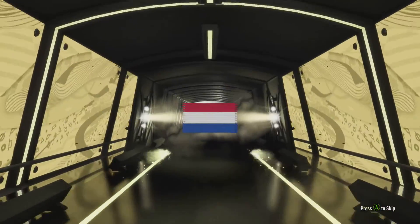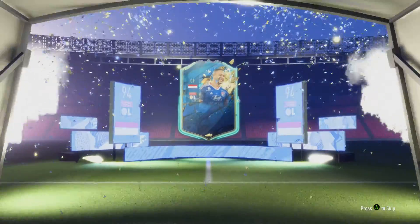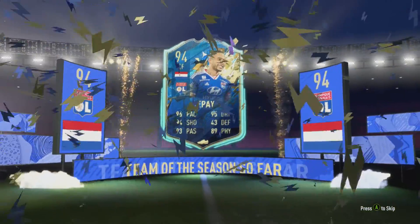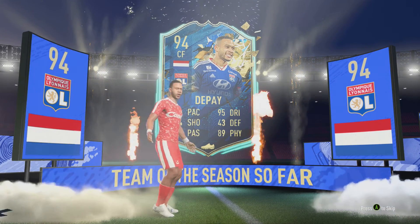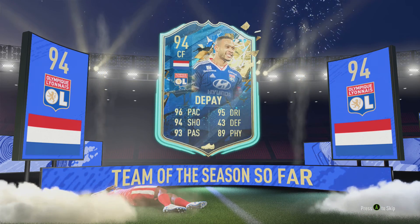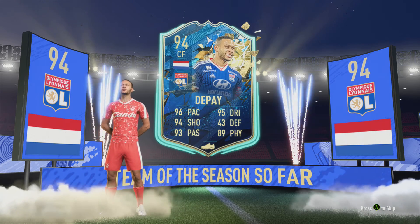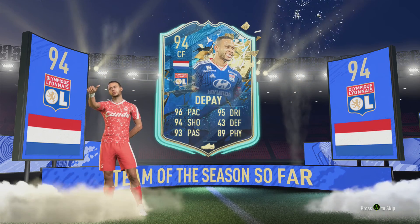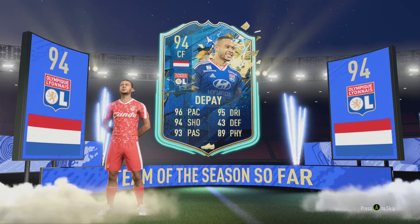Who's it going to be? Dutch, centre forward — oh! Memphis Depay! Let's go — that's actually a sick pull! Memphis Depay — come on, he's probably expensive. I saw the flag and I didn't even clock who it was at first. That is a sick pull, boys. How much does he sell for? Let's have a look — 400k, 300k — about 350 to 400k. That is an absolutely sick card.